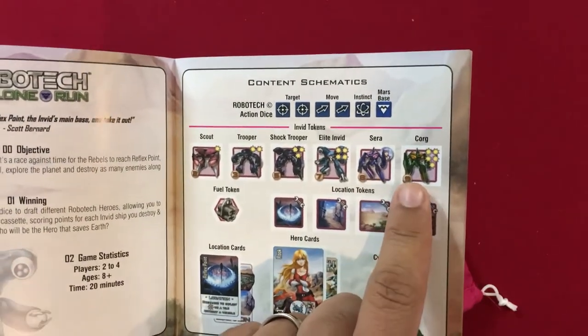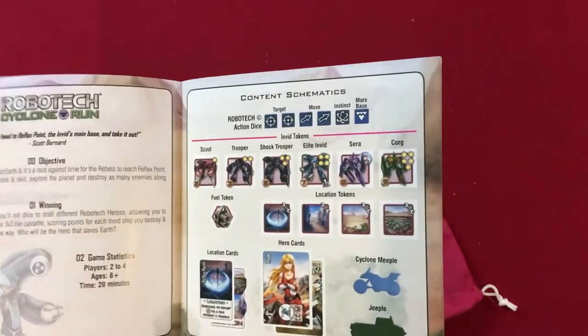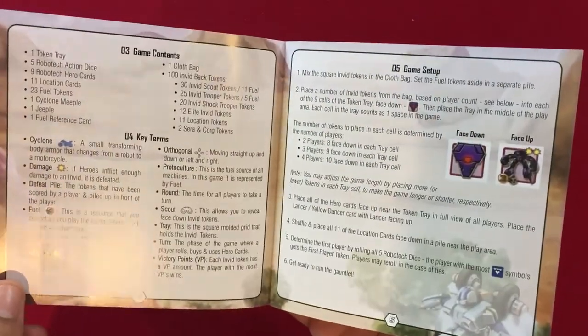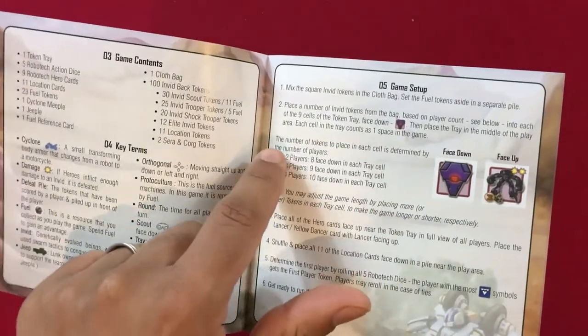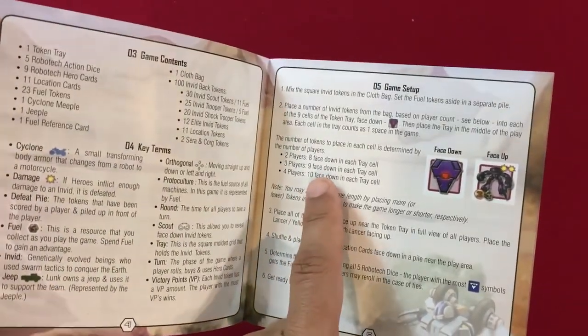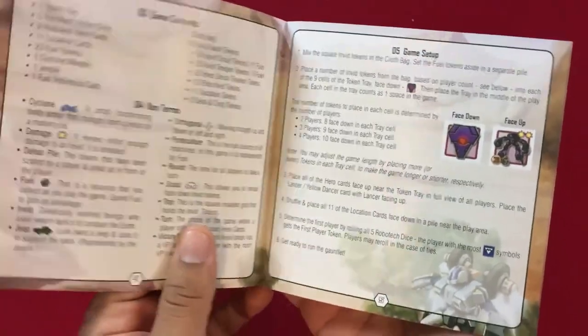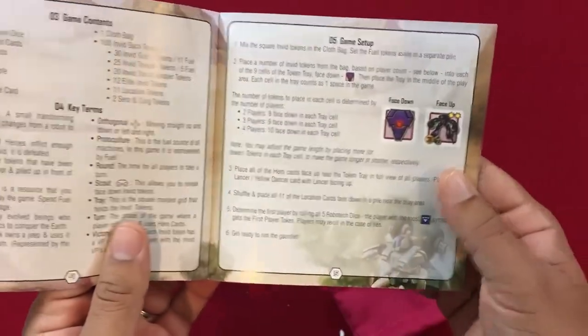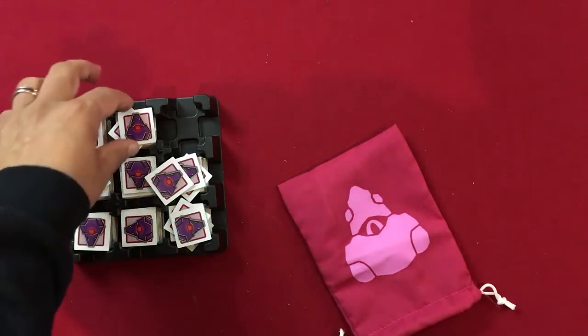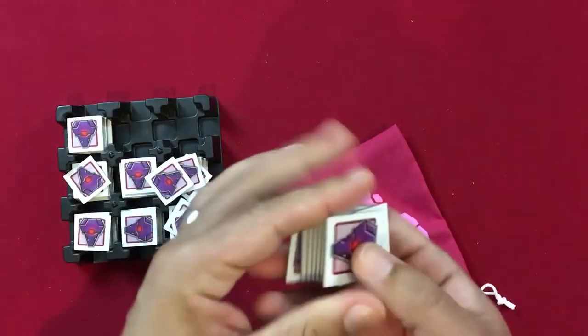Sarah can only be defeated by Lancer, and Corg has five hit points. For a two-player setup, the rules tell you how many face-down Invid tokens go in each stack — eight tokens total for two players, compared to ten in a four-player game.